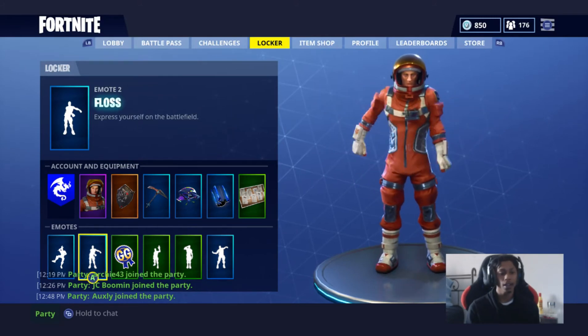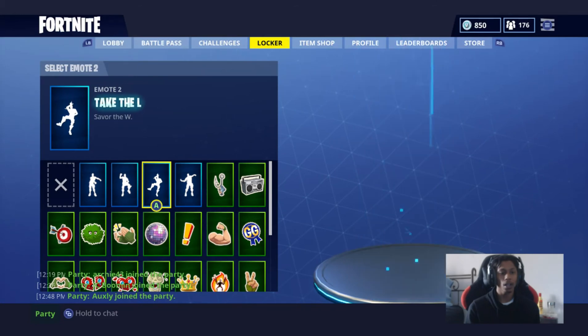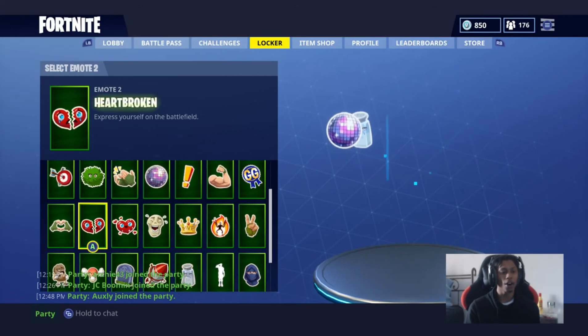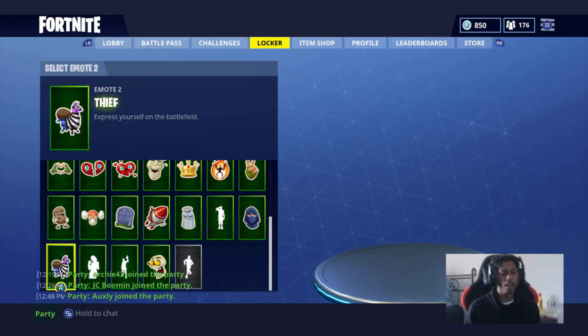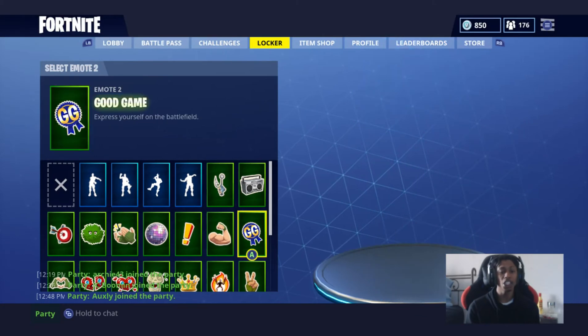The new emotes are: Take the L, Break Your Heart, Heart Broken, Thief — it's like a llama — and GG. That GG one is my favorite, oh my goodness.